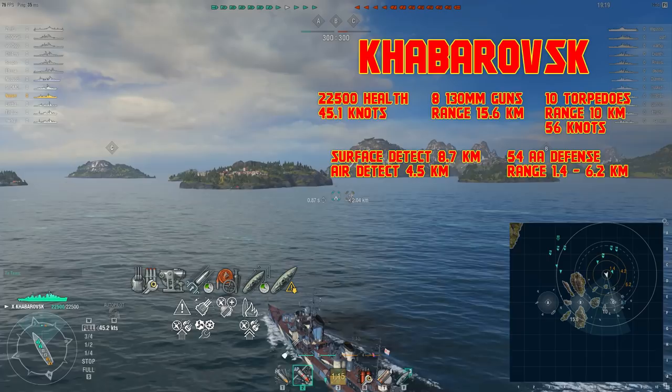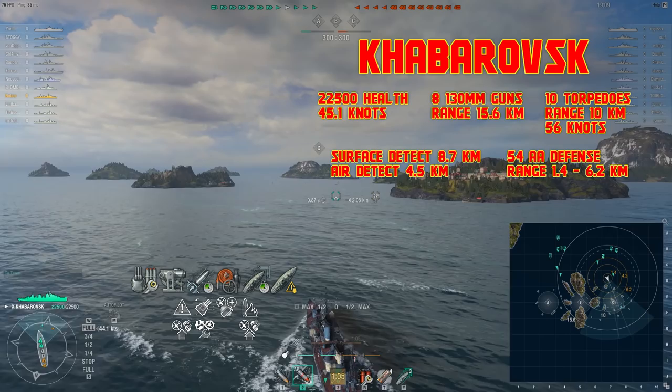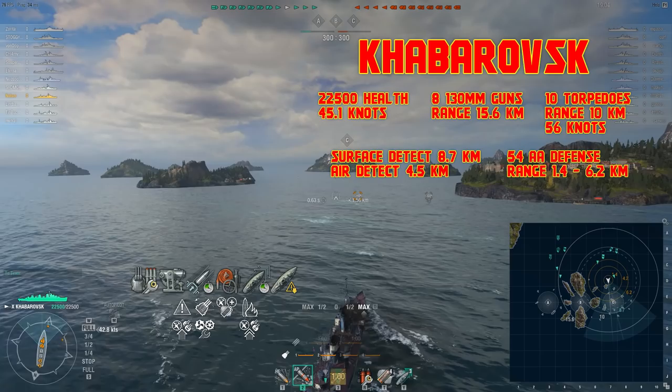Hey, this is NotSir, and this is the tier 10 Soviet destroyer Khabarovsk. It has 8 130mm guns, 10 torpedoes, 54 AA defense rating, a surface detect of 8.7km, top speed 45.1 knots, total health 22,500.